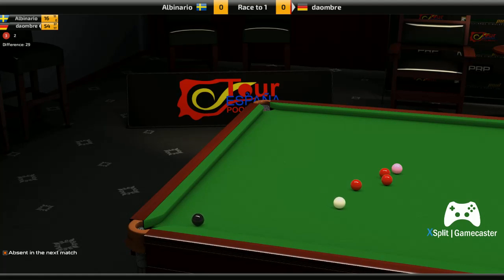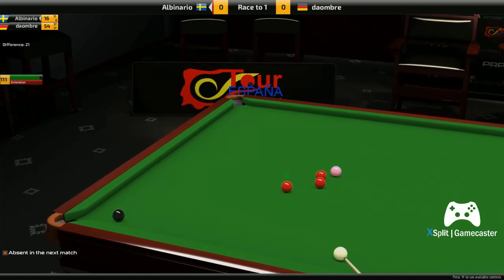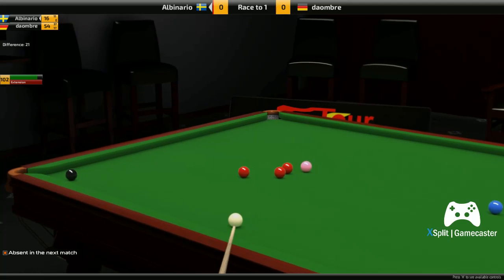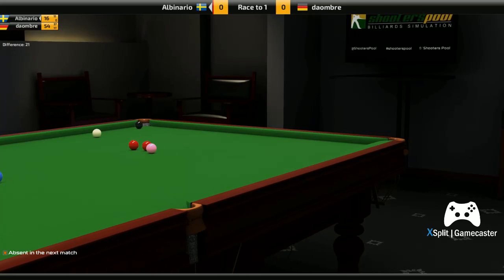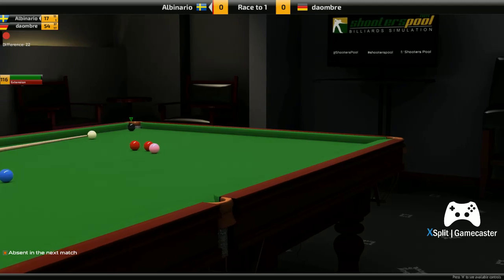He's overcut the black. Da Ombre on 54, Albanario on 16, and these three reds - if Albanario is going to stay in this frame he certainly needs to get all three of them. The black's hanging over the pocket more or less so he should be okay for the first eight points. The problem with those two reds is they're quite close together, but the one on the left is the one he would hope to play for.